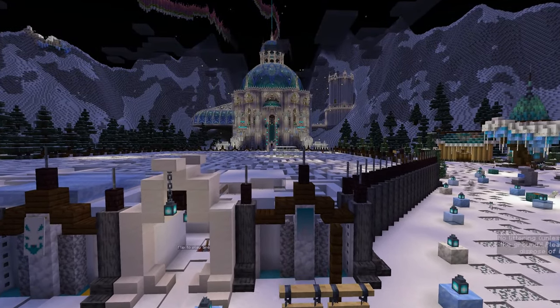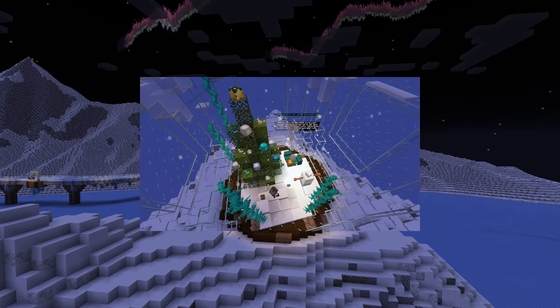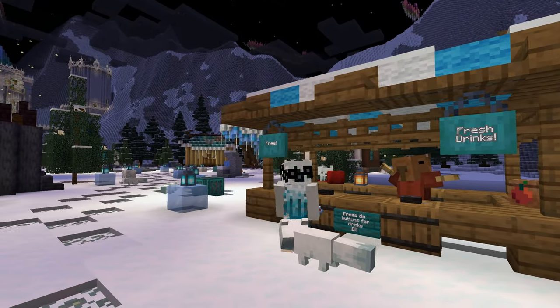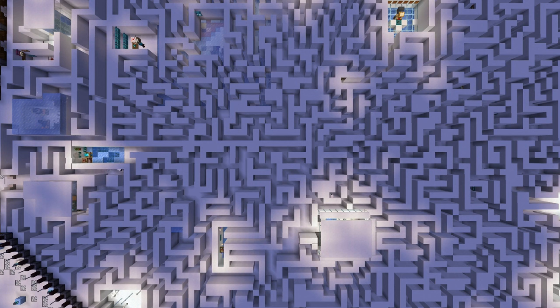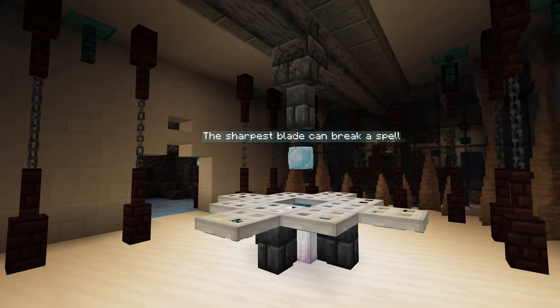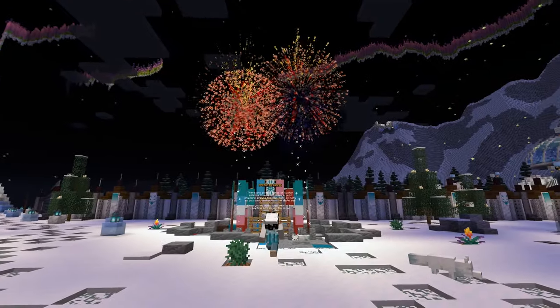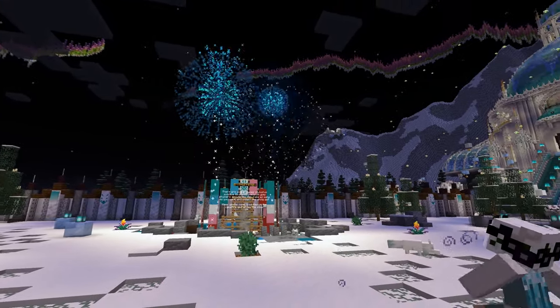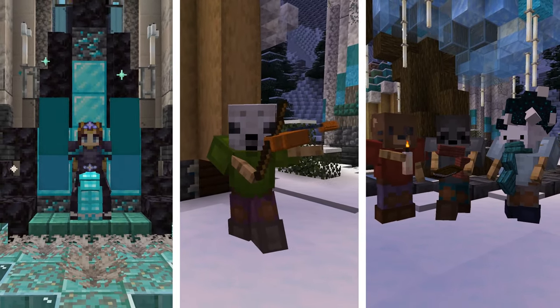Let's take a little look at what this map has to offer: a whimsical spawn point complete with escape room, a village with supplies and cozy drinks, a labyrinth full of hidden secrets, a castle brimming with story and mystery, multiple teleport locations to discover, a variety of delightful customized items, and last but not least, my best armor stand magic yet.